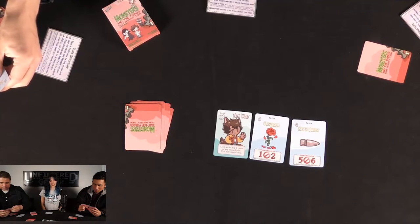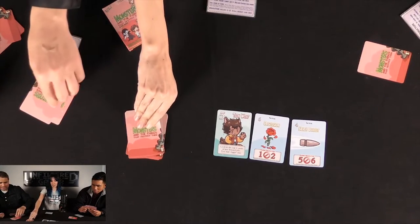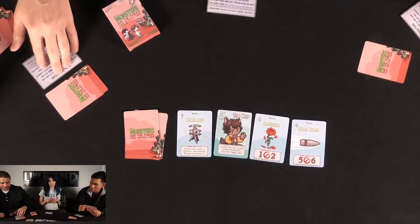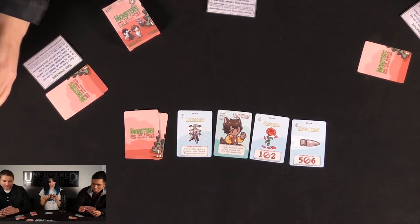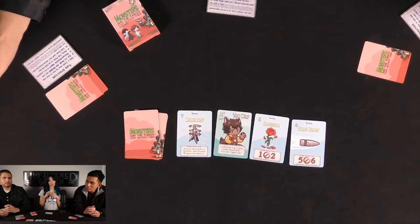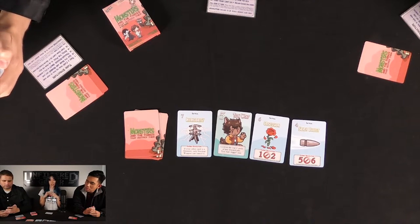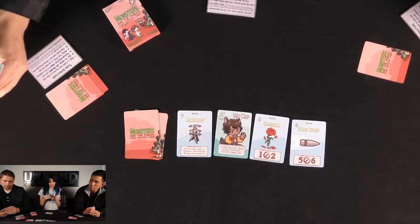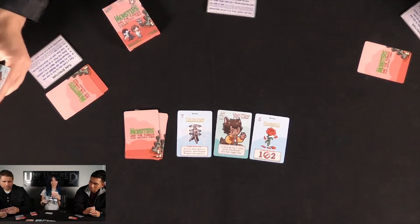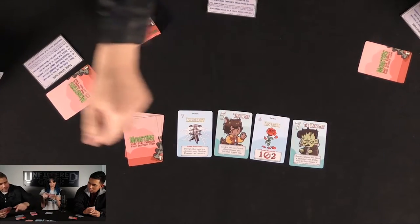Callie notes that a lot of this game takes place in your own head — what she just did was much more significant than it appeared from the outside. Philip takes the invincibility card: if your other card is a monster, only nuclear weapon can cancel it. Then he takes the silver bullet (4 points) and discards down.